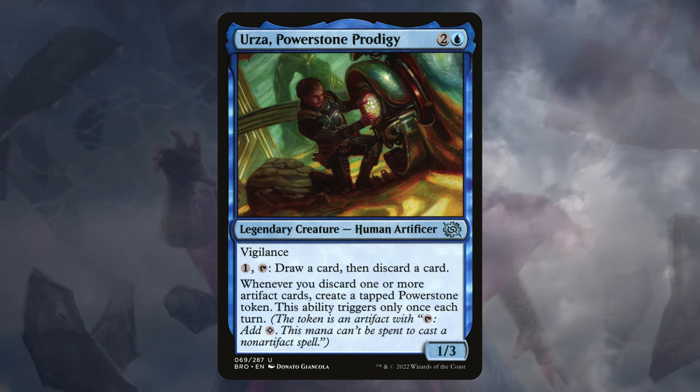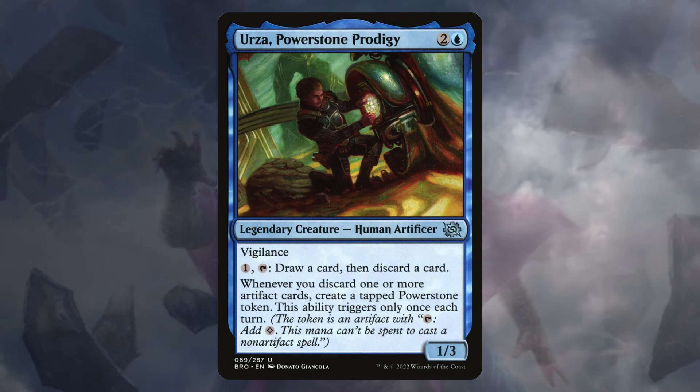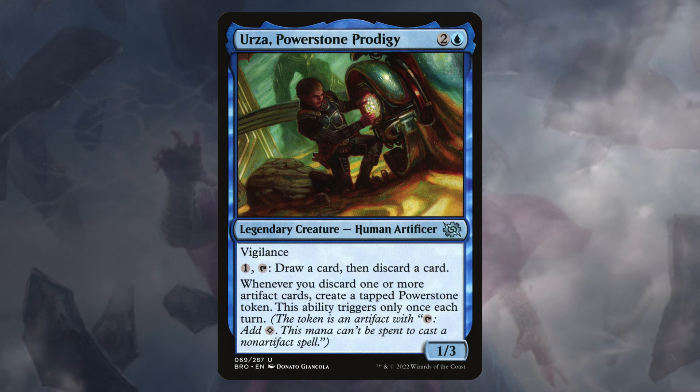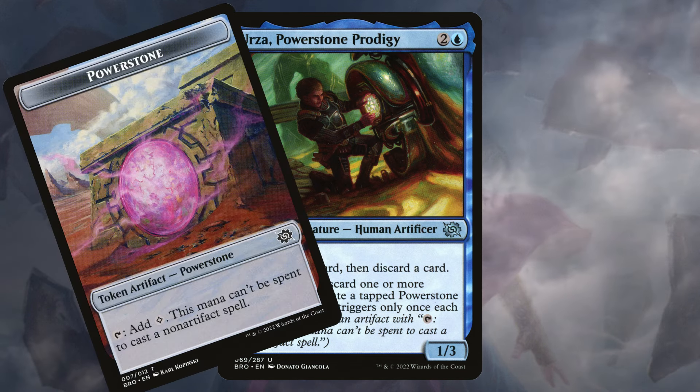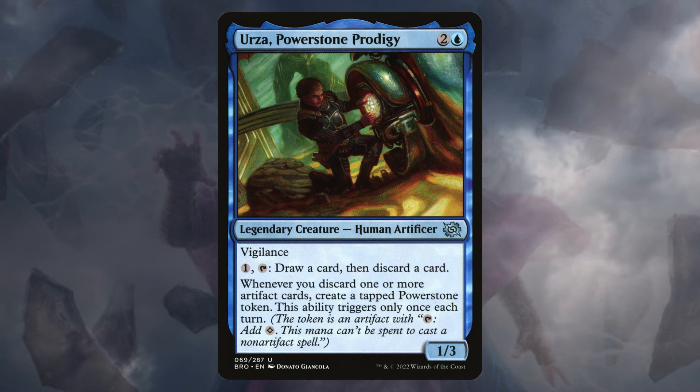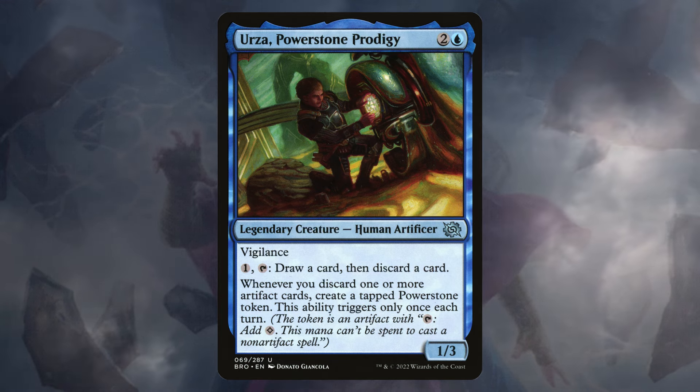For two and a blue, you get a legendary creature, Human Artificer with Vigilance. You can pay one, tap it, then loot. And whenever you discard one or more artifact cards, you get to create a tapped Power Stone token. It only triggers once per turn, though. So how are we going to break this? How are we going to make this? And how are we going to do it all for $5?